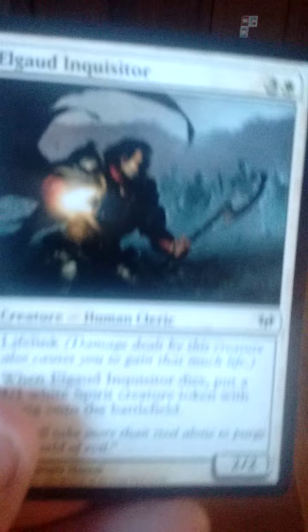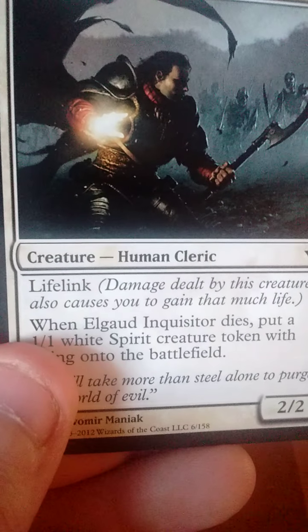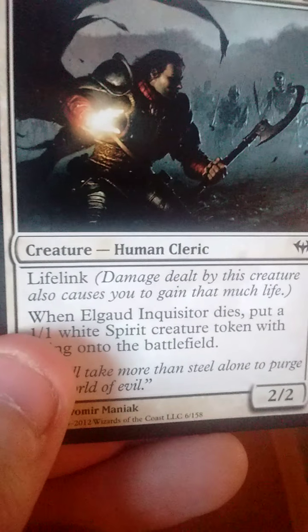And finally, we have a 2/2 for four — Elgod Inquisitor. Lifelink. And when it dies, it puts a 1/1 white spirit creature token onto the battlefield.